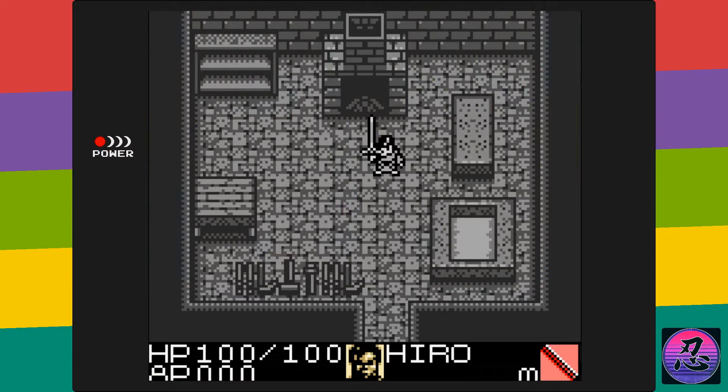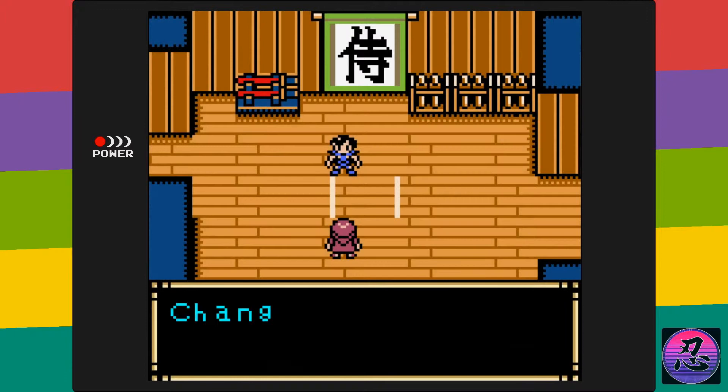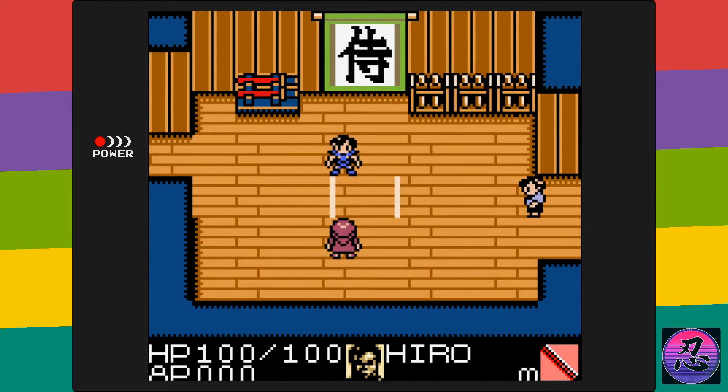Basically, a bad dude named Mishima asked Hiro's ancestor to make the Dai Katana for him. Once Hiro's ancestor realized how powerful Mishima would be with this sword, he hid it away. Fast forward many years into the future, and now one of the Mishima bloodline has gotten his hands on the Dai Katana.